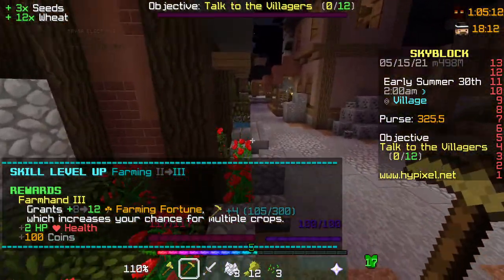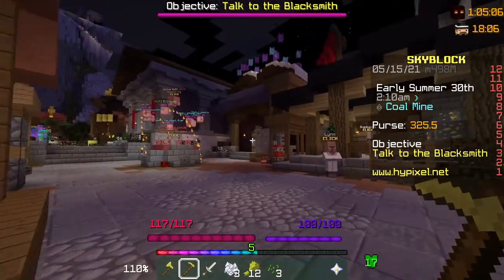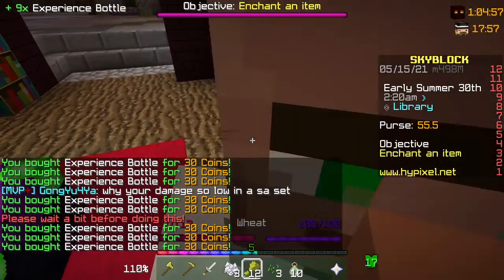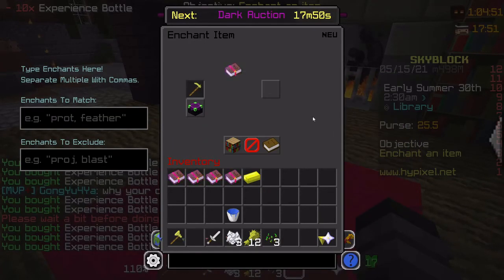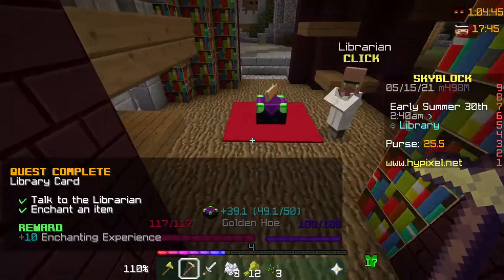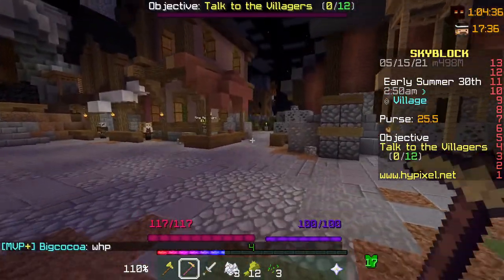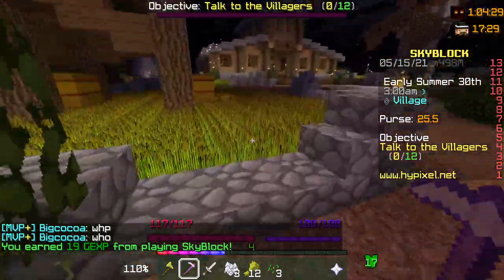What you want to do is always get telekinesis so other people can't steal your crops. So you want to go to the librarian. I've already accessed him, so you have to go through a bit of talking, but you just have to do this, then put your book in there. Now anything you mine or get will go straight to you, so you don't have to worry about anyone grabbing your stuff off the floor.